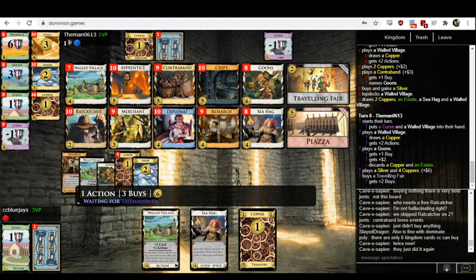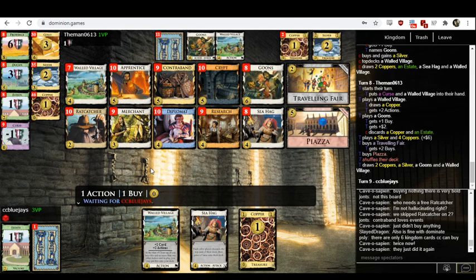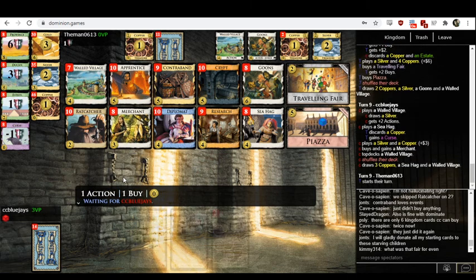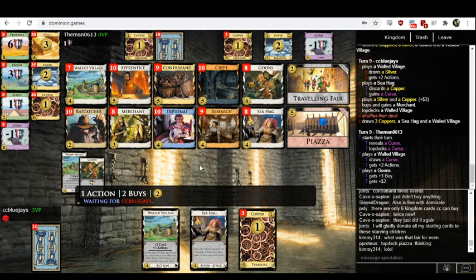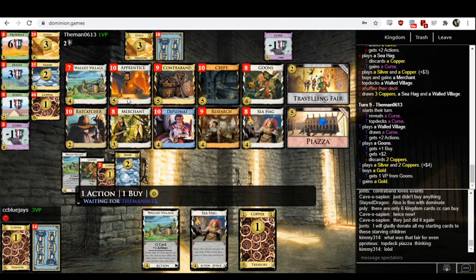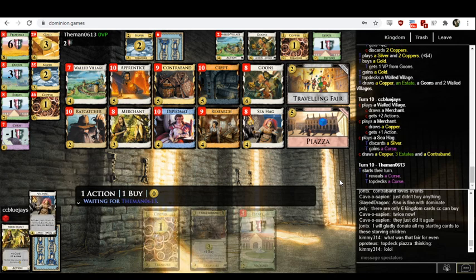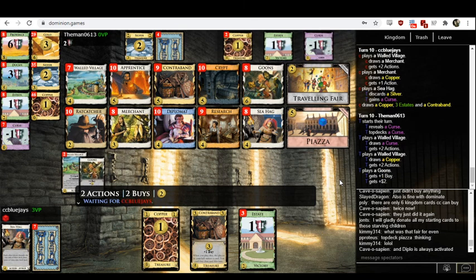On six, I assume this is Goons. Apprentice or top-decked Research could also be fine, or top-decked Diplomat. So given that we're probably never going to see the place where this deck should have gone, let me discuss what these decks really ought to look like. Research, Apprentice, and Ratcatcher can get rid of all the starting cards — no Coppers and no Estates. Then you've got draw with Diplomat and Apprentice, and Walled Village plus Diplomat will allow you to play a bunch of Goons. With five Goons in play and six buys, you're scoring like thirty points per turn.